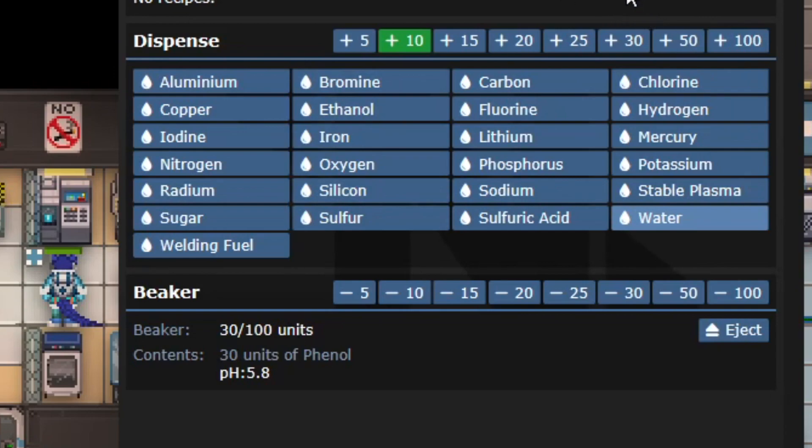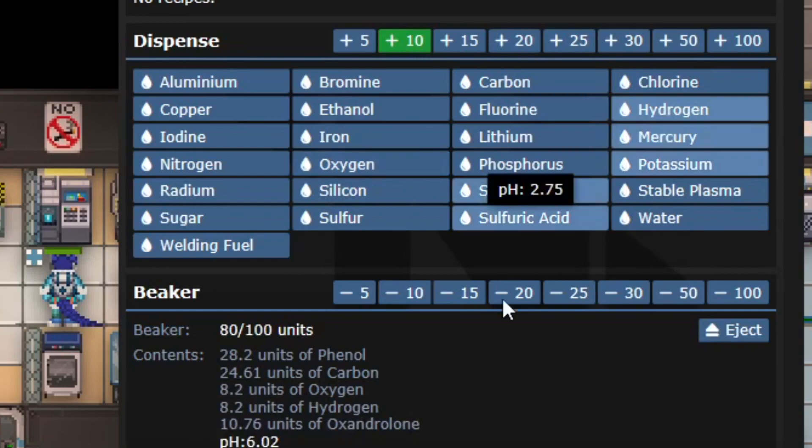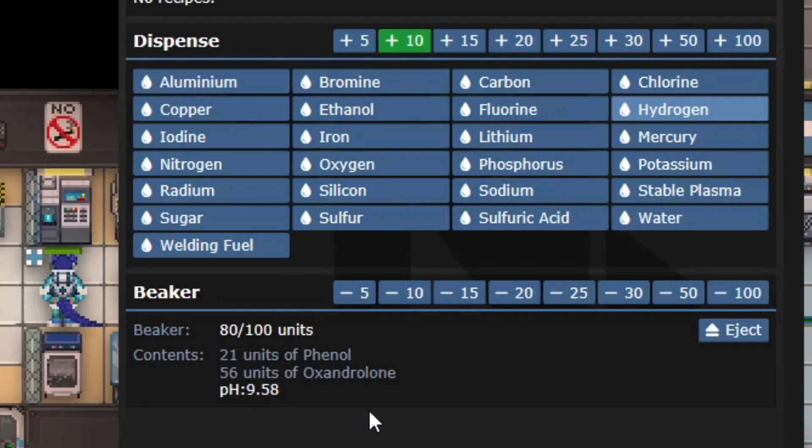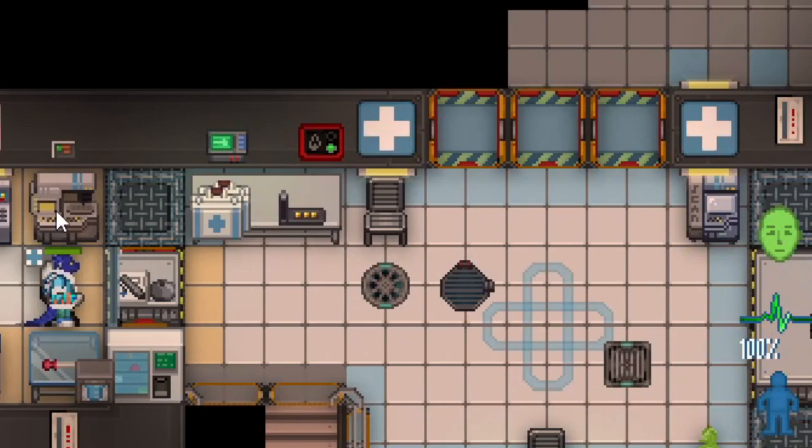Phenol is the precursor to both oxandrolone — a very good burn med — and salicylic acid — a very good brute healing med. First we'll make the oxandrolone: hit 30 to keep the phenol, add 30 units of carbon, then 10 units of oxygen and 10 units of hydrogen. That'll get you 60 units of oxandrolone. There will be 20 units of phenol left — leave that in there.